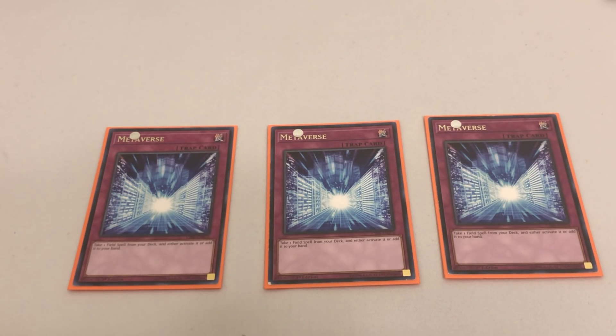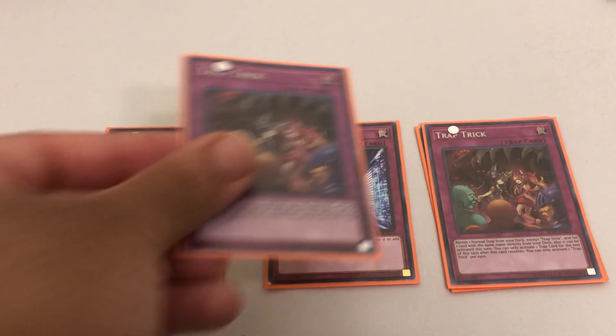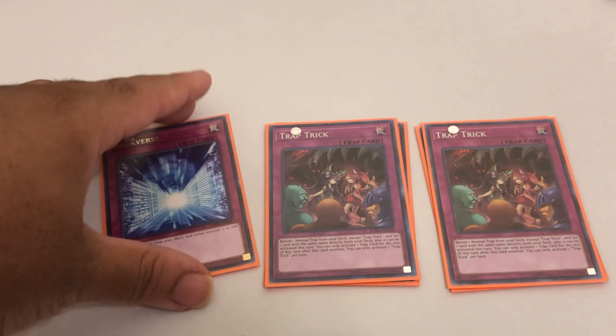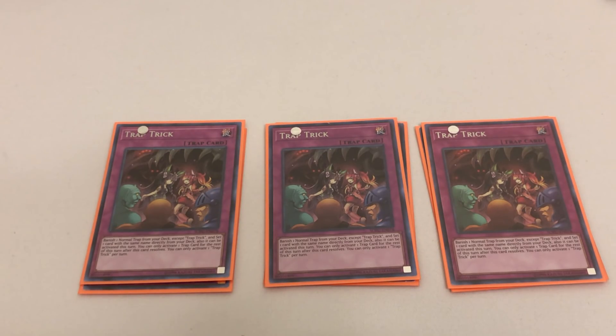For traps, we're playing three copies of Metaverse — another reason to run this deck now is because this card just got hit in the OCG along with Mystic Mine. So this could be our only opportunity to exploit the power of this deck. Metaverse gets us our Mystic Mines during our opponent's turn, essentially telling them they're not playing Yu-Gi-Oh. We're also playing three copies of Trap Trick — this card gets Metaverse from your deck, lets you activate it immediately, Mine hits the field, and your opponent isn't playing any Yu-Gi-Oh.